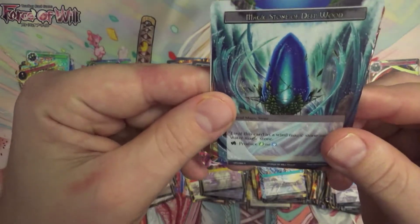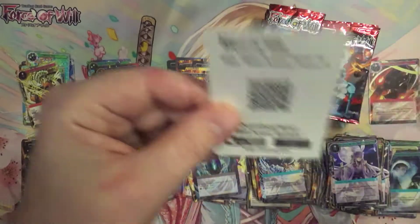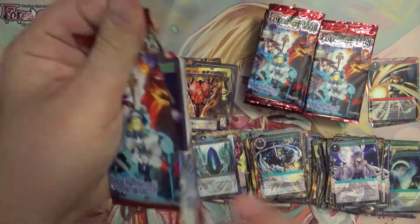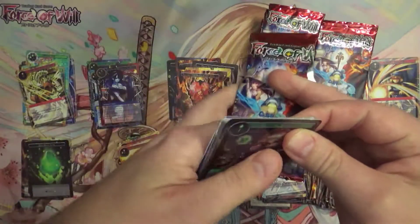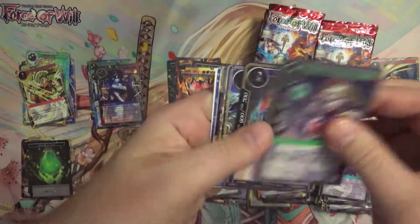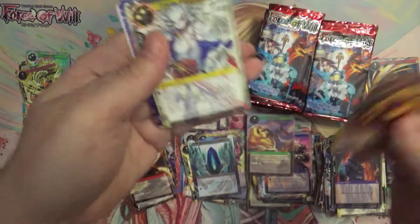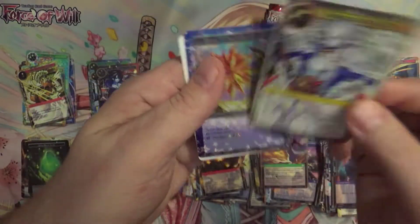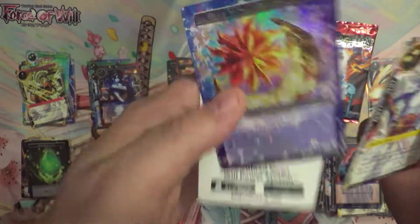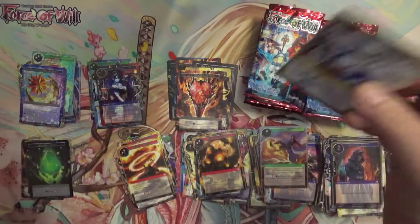We got a nice rare magic stone here — Magic Stone of the Deep Wood. Very nice. I'm the kind of guy that gets emotionally attached to characters, especially when I'm really finding myself involved in the story and I really care about the characters and how things are going. We've got a pretty nice little secret right there, and a foil Magic Stone of Blasting Waves. Very nice — I will take it.